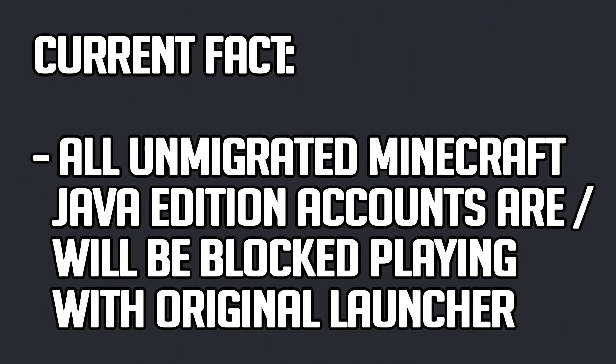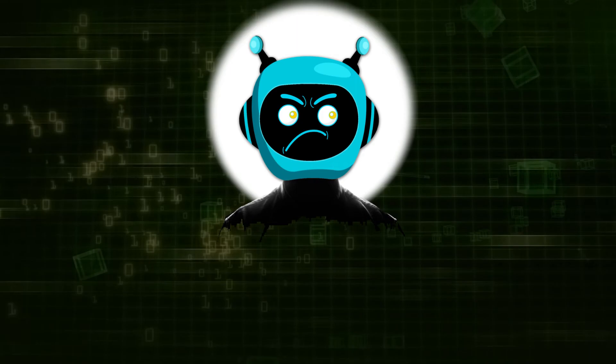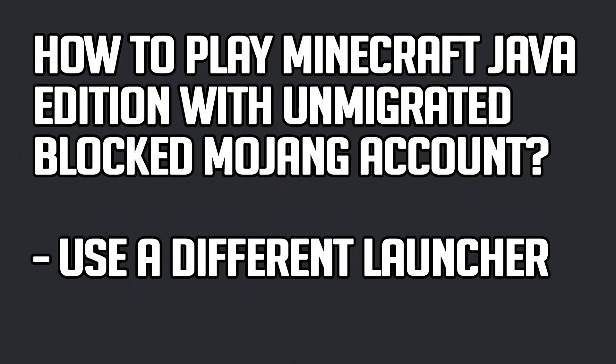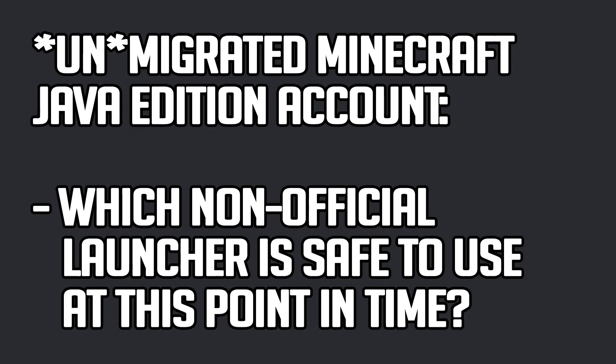All unmigrated Minecraft Java Edition accounts are already or will be blocked from playing with the original launcher, so you won't be able to use the original launcher anymore. In order to continue to play Minecraft Java Edition with an unmigrated blocked Mojang account, you will have to use a different external launcher.